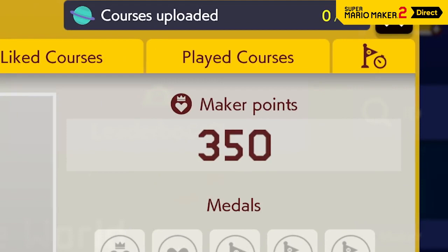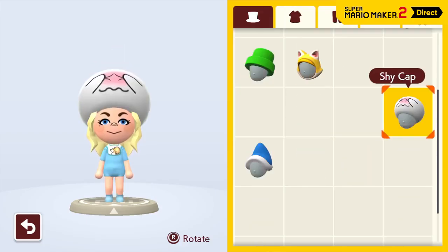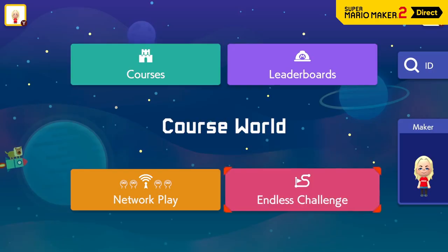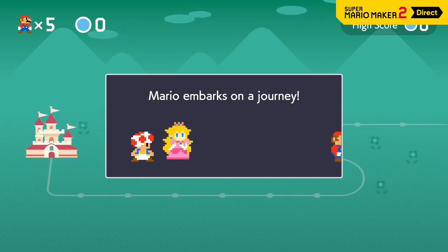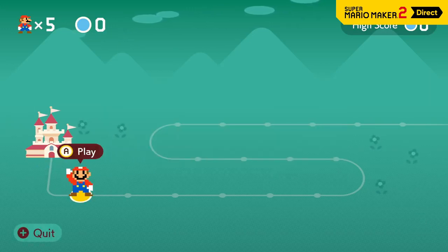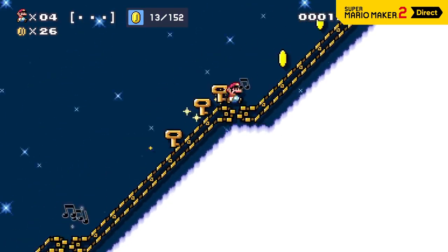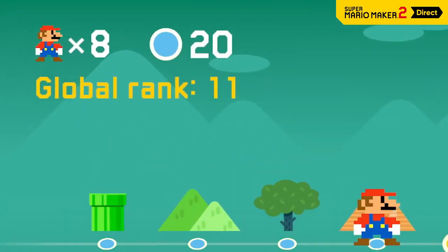But on top of being successful, why not be stylish? Customize your look with things like shirts and hats that you unlock by completing various objectives. Test your skills by trying to clear as many courses as possible before you get a game over. Select a difficulty, and courses will be queued up at random from the full collection available on Course World. Secure some truly impressive scores and you might earn a top spot on the leaderboards.